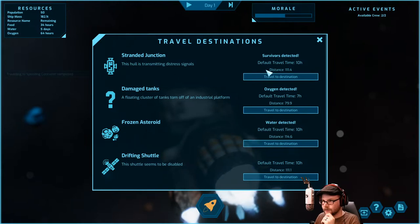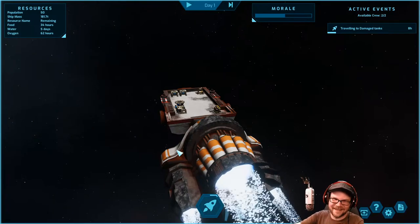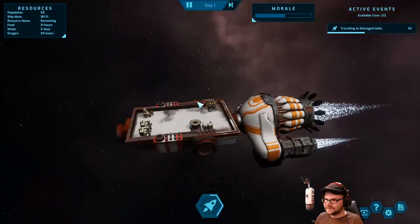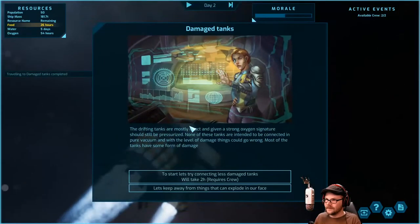There's a drifting shuttle with survivors, and oxygen nearby. We'll go for the oxygen since it's close and then bounce off to get some food. As long as we've got wastewater and CO2 we'll keep at that. If we're there in eight hours it's fine — use a little bit of our oxygen. We're going to take it nice and easy.